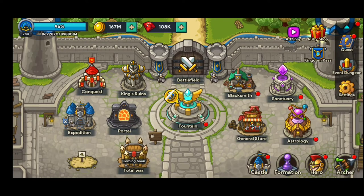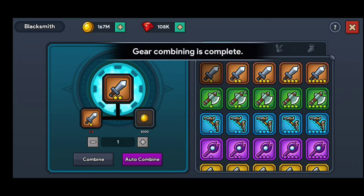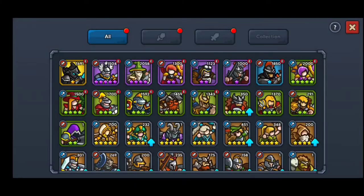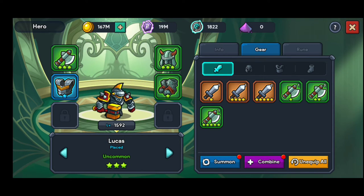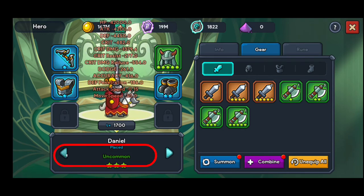Welcome to Idle Games TV. This is another episode on Idle Kingdom Defense and we're going to talk about your gear. In the blacksmith you have the opportunity to combine gear in order to get more upgrades. Basically your gear goes on your heroes. The tips in this video are all regarding your gear.